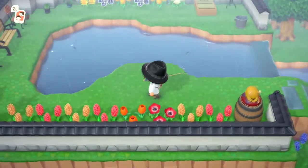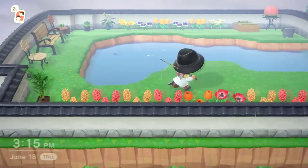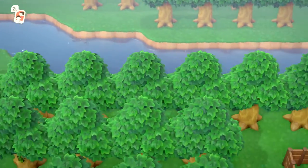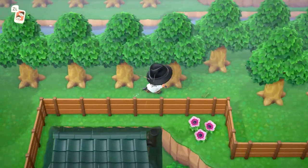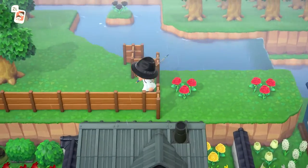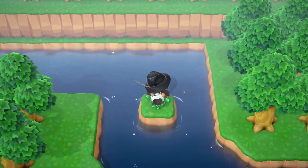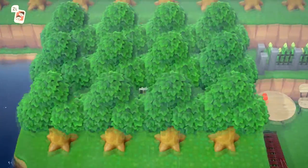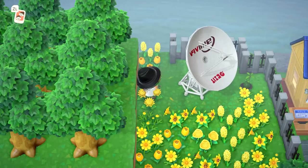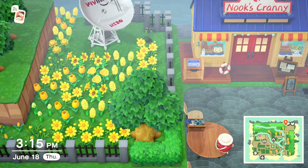I'll show you my little zen area up here where you can kind of just come hang out. Otherwise we're just gonna sprint through all my fruit trees — this is how I make money. I mean, I don't really need the bells anymore after 330 hours, but it's nice to have. Here we have a little yellow flower garden, and if I peek over here this is the northeastern part of the island.